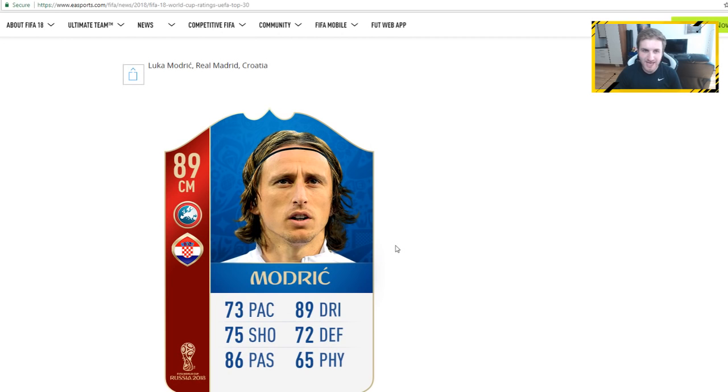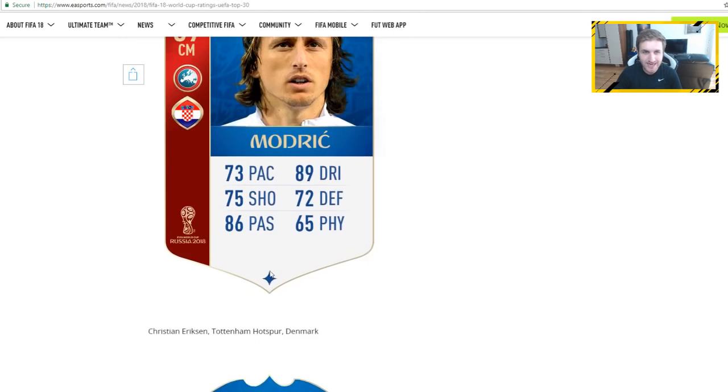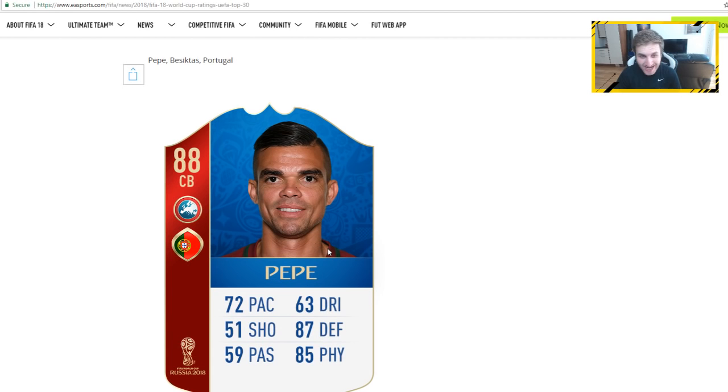We have Luka Modric there with an 89 rating — a fantastic card. I would personally give this guy 90 passing; he deserves that. Christian Eriksen has the same rating as Modric with an 89 as well — 88 passing, 82 shooting, 86 dribbling, and probably great free kicks in game.